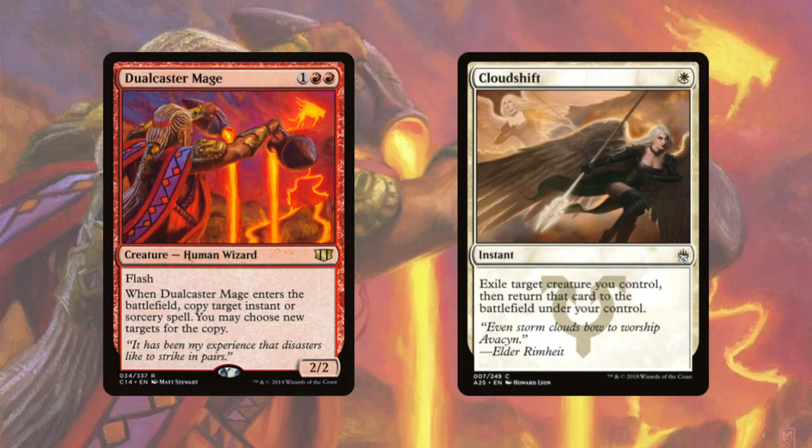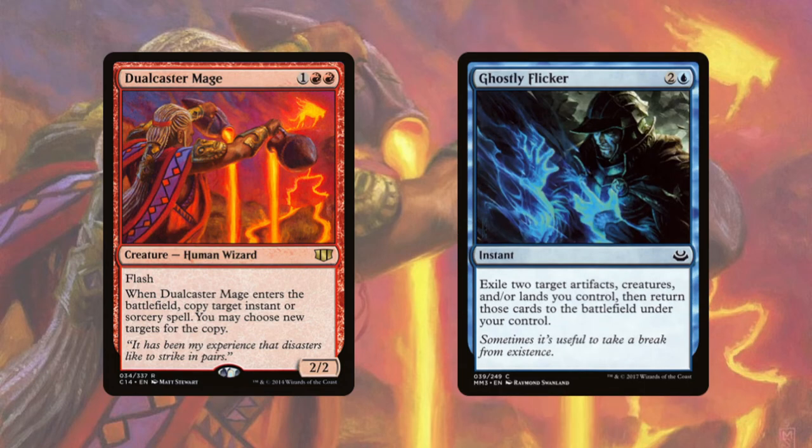You can use a similar technique to get as much mana as you want using Ghostly Flicker. You cast Ghostly Flicker targeting two permanents you control. In response, flash in Dual Caster Mage, making a copy of Ghostly Flicker. With that copy you target Dual Caster Mage and a basic land, flickering both. They come back immediately — you tap that land for mana, and Dual Caster Mage entering copies the initial Ghostly Flicker again, repeating the process.